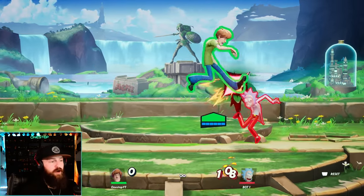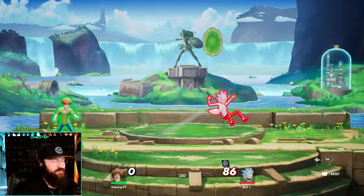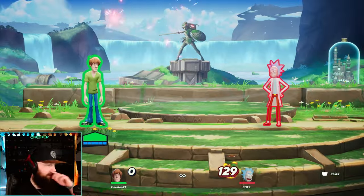His neutral air attack will break armor as it is a multi-hitting attack. His aerial side attack is a knee, and that is a great move - if you can land that knee, it's basically just game over. His down air is a sick dunk and a very powerful move at that.